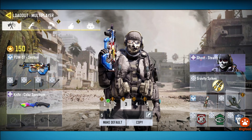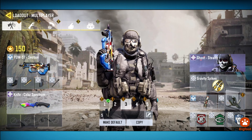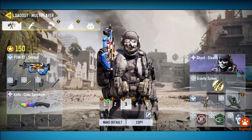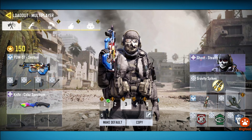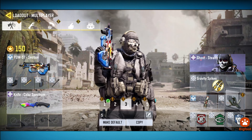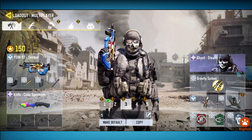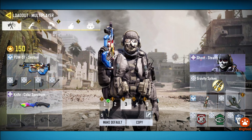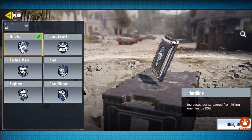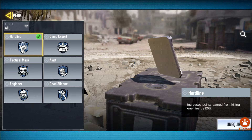Drop any gun suggestions in the comment section below. The perks you want to be running are Lightweight, Cold-Blooded, and Hardline. You want to be getting your killstreaks as fast as possible with Hardline. Gravity Spikes are great too — if someone's coming close to deny the tag, you pop Gravity Spikes, get them off the tag, and grab it yourself. Hardline increases the points earned from a kill by 25%.